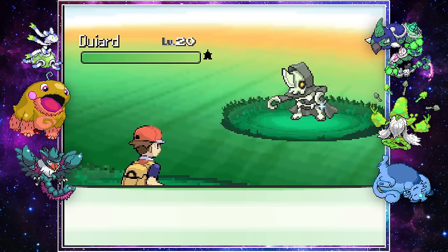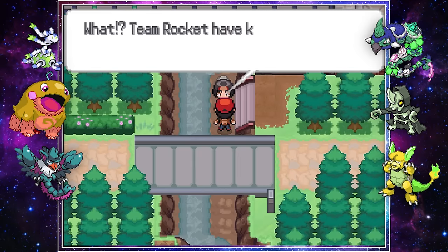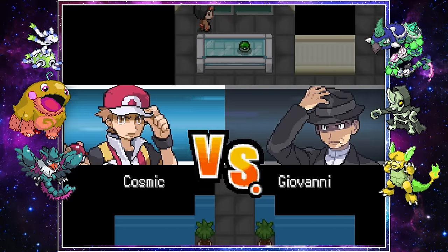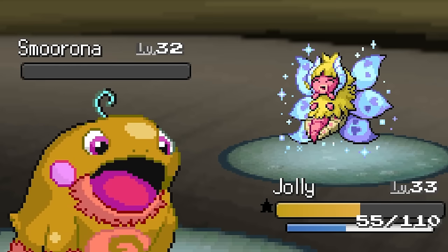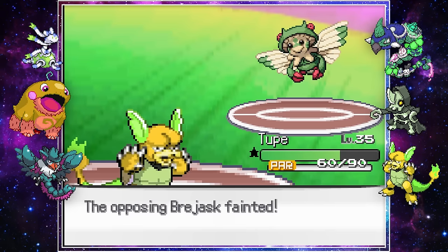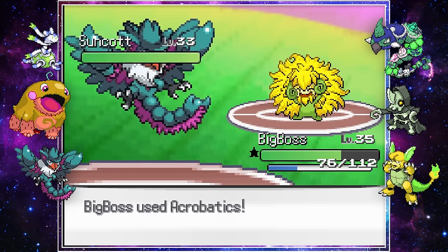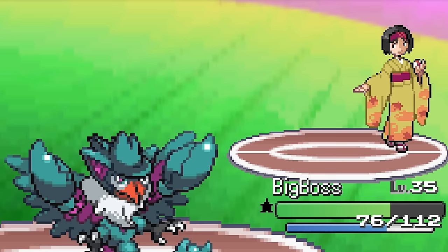Before getting to the next town, we snagged a little skeleton man that I should have named Sans in hindsight, but decided to name Grim instead. With our polished up team, we went in with Erika to fight Team Rocket first. Big Boss and Jolly handled their team easily, meaning it was finally time to face Erika for our fourth gym badge. Toupee took out Brajask with Flame Burst, Big Boss annihilated Gen Flora, and Sunscott stood no chance against Acrobatics. Fourth badge secured.